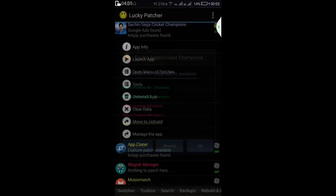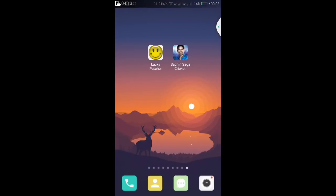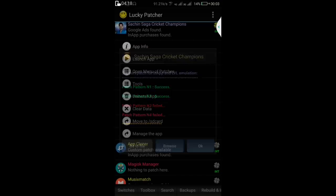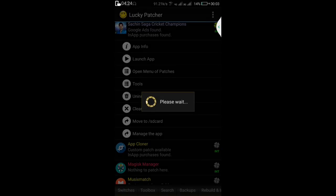Now go to the home screen and uninstall the Sachin Saga Cricket game — click uninstall. Once it is uninstalled, go back to Lucky Patcher, click on 'Go to File', and you will see an 'Install' option. Click install and wait for it to complete.